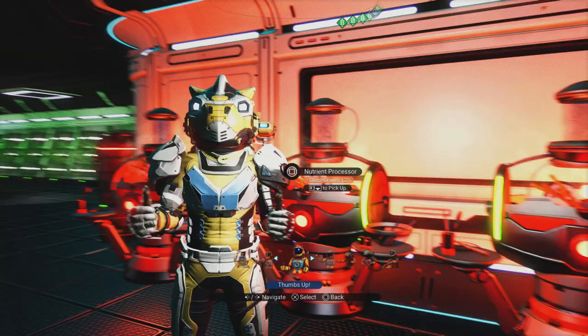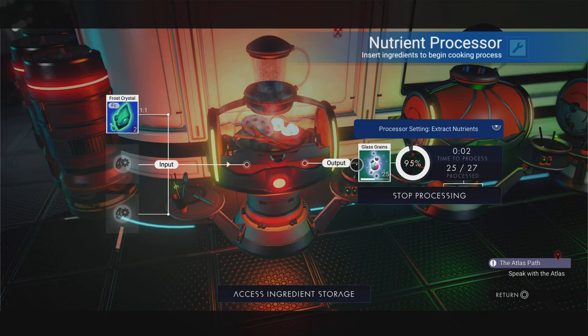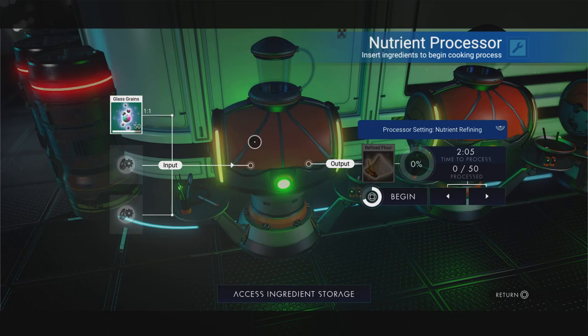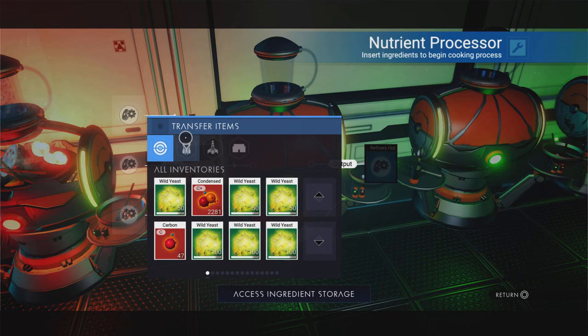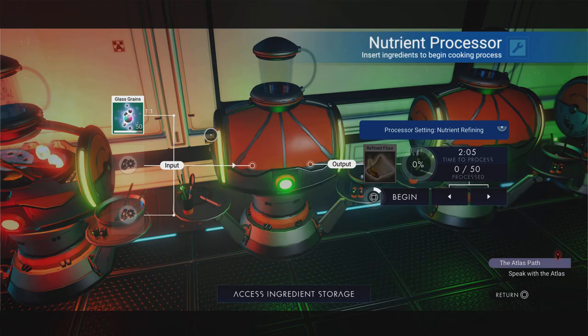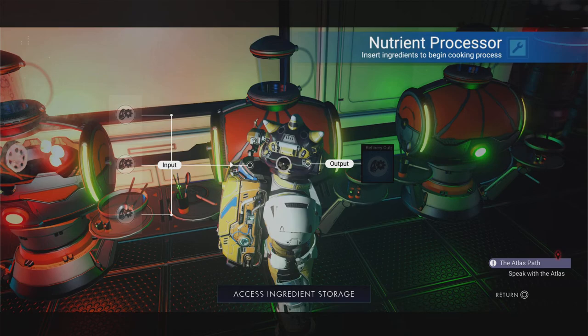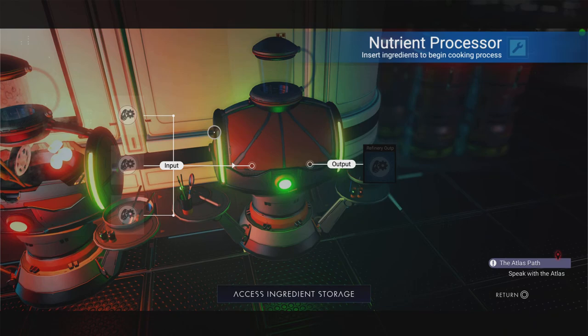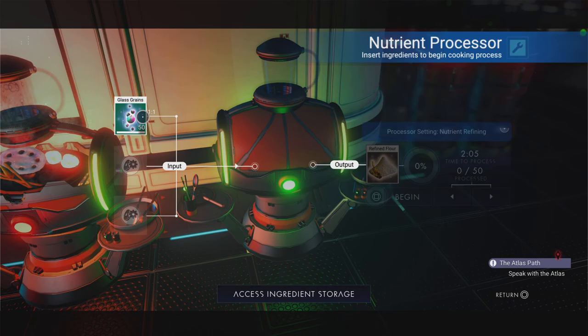Okay, here we go, it's now finishing off. All I need to do is grab this out of there, take that, put that into my exosuit for now, then chuck the 50 in — and we're going to get refined flour. Let's do the same again — let's split that to 50, refined flour. And here we are once again — I'm going to have a bit of a surplus. I might just delete the surplus because out of just getting the four plants, that's all I really need.